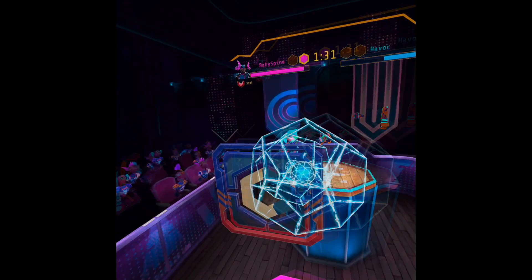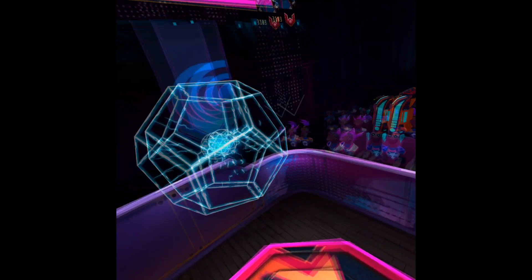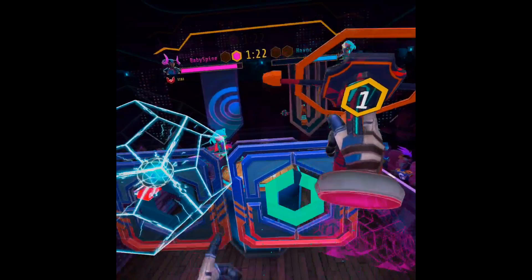Moving on to tip number two: shields counter everything — almost. Shields in Blast On counter pretty much everything in the game, aside from Majestics that don't have any physical form to block. Regardless, you can still easily sidestep a Majestic and use a shield to block any of the follow-up damage that may be coming your way.